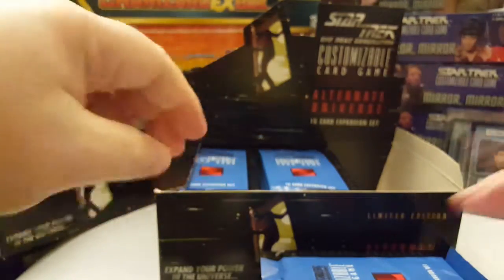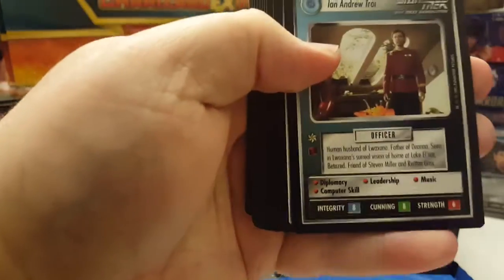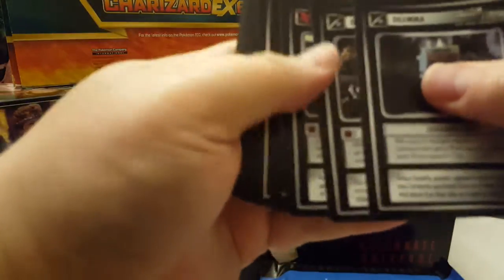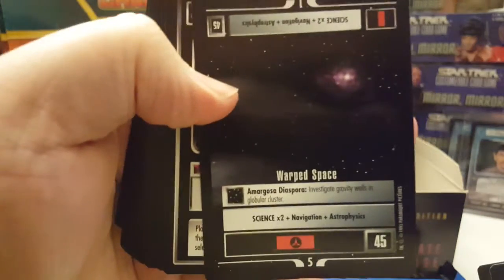Can't really talk loud — my wife and two daughters are asleep at the moment, so I can't be too loud. The rare in this pack is Ian Andrew Troy. I saw the blue and I was hoping for the Future Enterprise. And the rare in this pack is Warped Space.